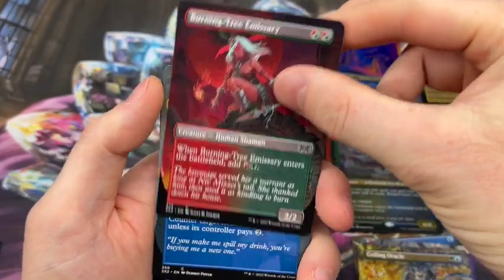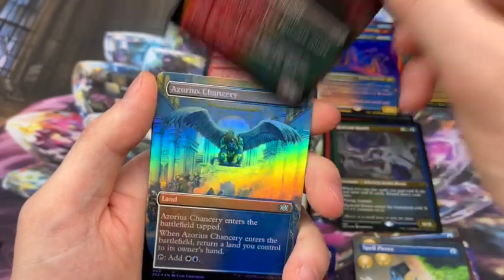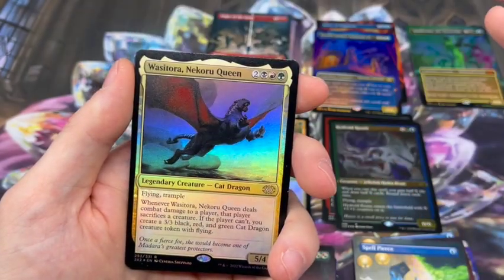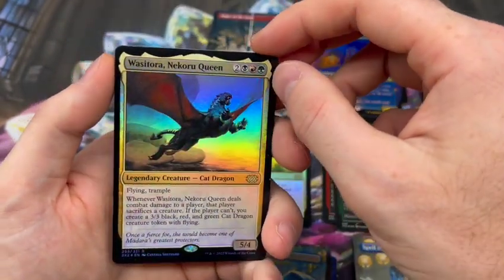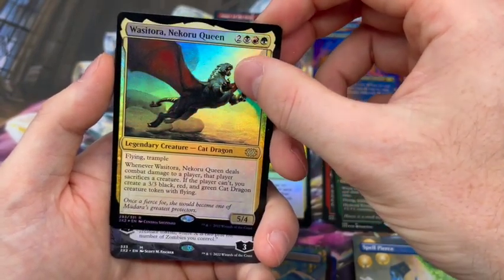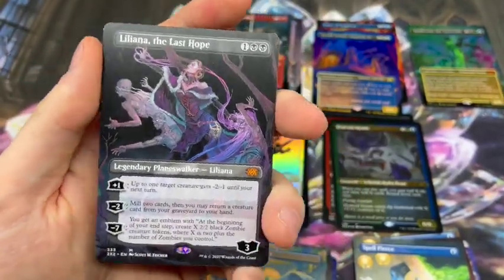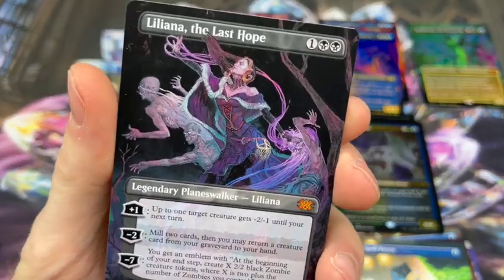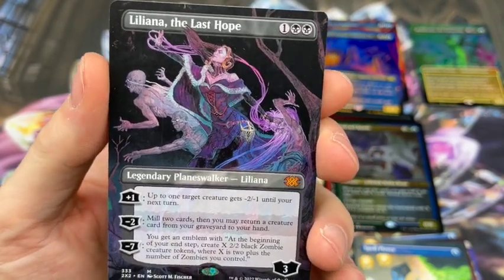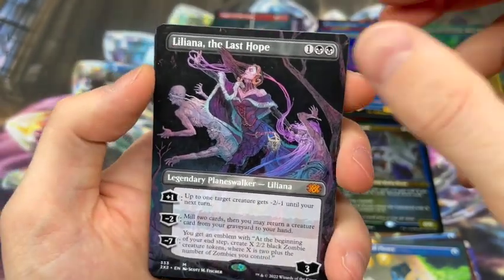Burning Tree Emissary, Spell Pierce, and we've got another Burning Tree Emissary — this is the Pack of Redundancy, or the Box of Redundancy I guess. Azorius Chancery. Going to a rare. I have not pulled her yet, but kind of cool looking card. Then we have a mythic — it's a Planeswalker. I have not pulled a Liliana yet in the Borderless. Pulled two in the foil etched, but look at that art. So pretty. That is awesome.